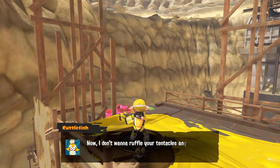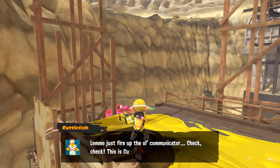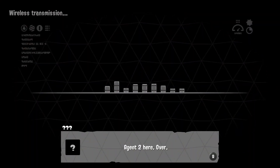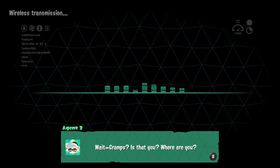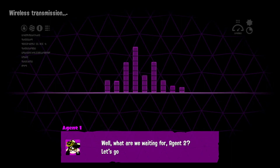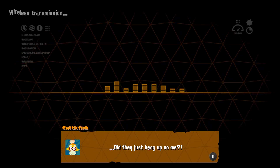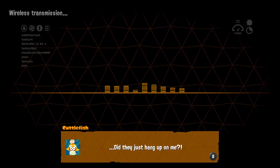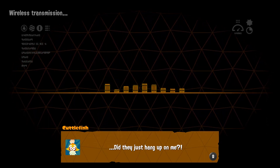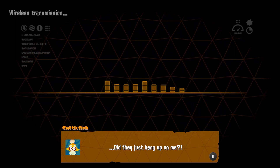Keep it up Agent 3, you're making me proud! Now, I don't want to ruffle your tentacles any further than they've already been ruffled, but those fuzzy Octarians are freaking me out — I think we ought to consider calling some backup. Let me just fire up the old communicator! Check! Check! This is Cuttlefish! Over! You copy! Agent 2 here. Over. Wait — Gramps? Is that you? Where are you? Agent 1, this is Agent 2. Gramps has wandered off. Again. Over. Well, what are we waiting for, Agent 2? Let's go collect them. Roger that. Stay fresh. Did they just hang up on me? Yes, they did. Zan actually did that to me the other day — I guess that's revenge for when I did it to her. Karma.